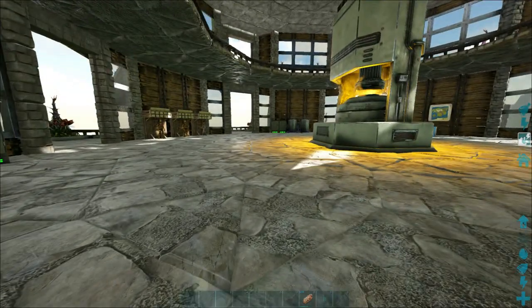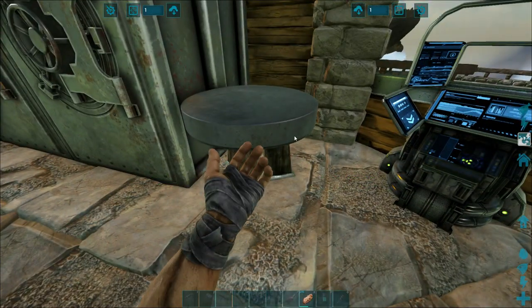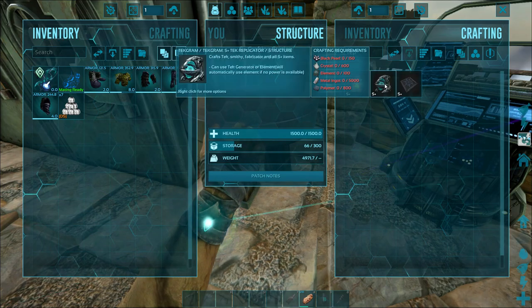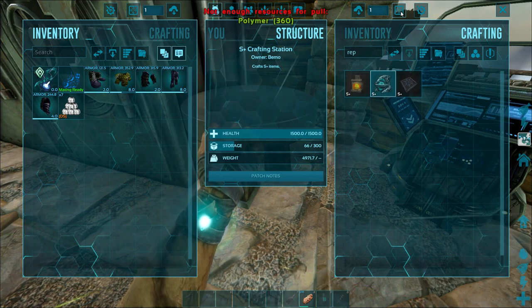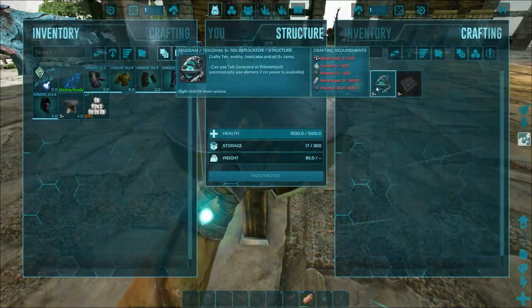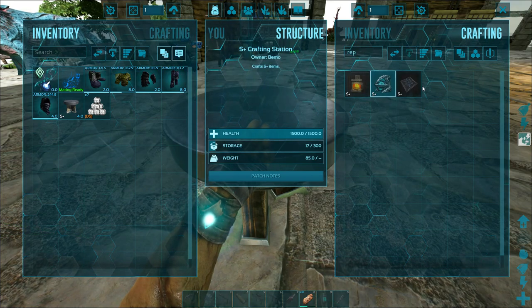Well, that was pretty messed up with what happened. I think we have enough stuff here. Let's go ahead and just make a replicator — I think we have enough stuff. Hopefully. We need some polymer. Oh, I need 360 more. Dude, I did not realize we need that much.